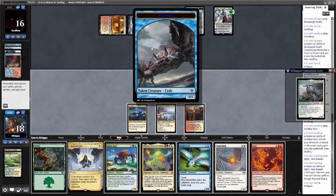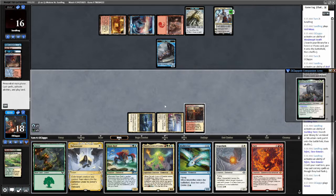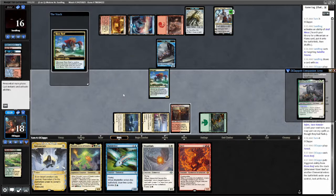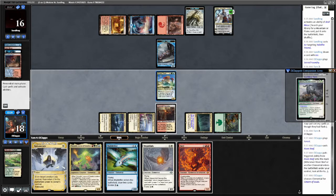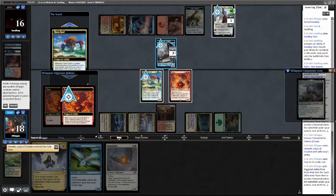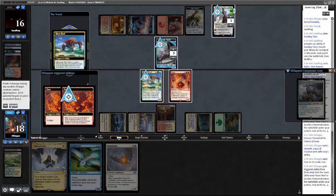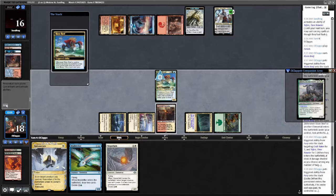I'd prefer they don't get Emrakul and Sarah's Emissary off the Creativity. So let's go ahead and lead on Risen Reef. Put this Cavern of Souls into play on Elementals. Can't respond because it's a Faerie in play — Risen Reef trigger.